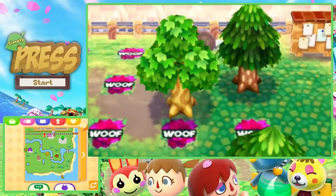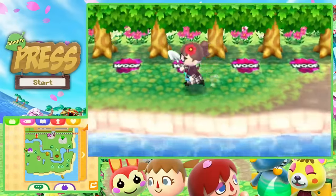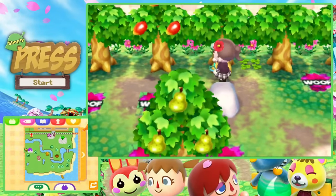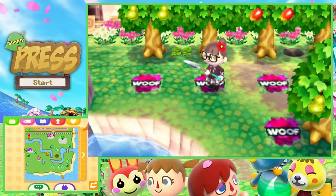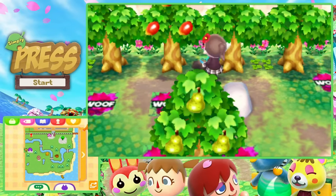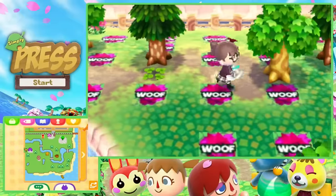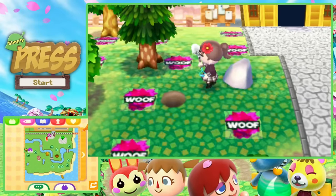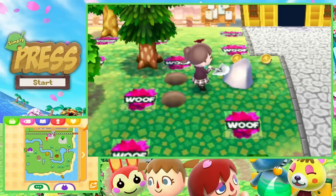Blathers took a fossil yesterday but it didn't even complete a set, so we're still a ways off. I want to leave the Woof things around town — mainly because it's hard to pick them all up and put them back down when expecting someone to move in. It's also a safety net. Part of me hates it because I like having a neat town, but the other part knows it's more practical.